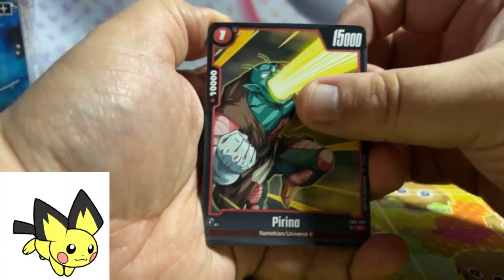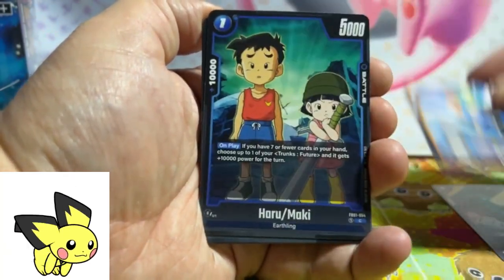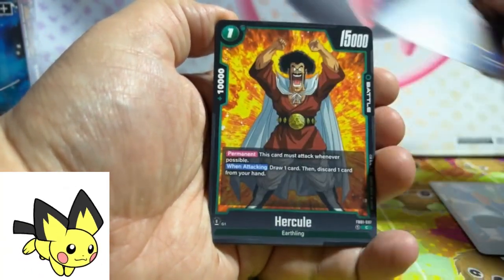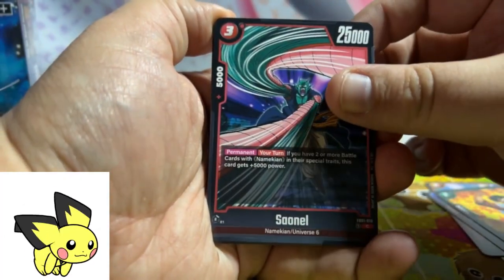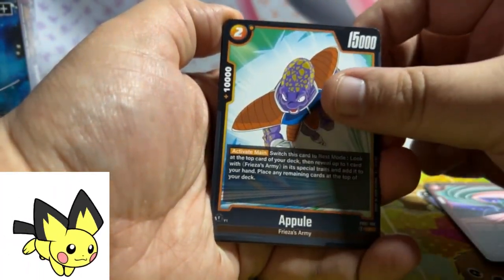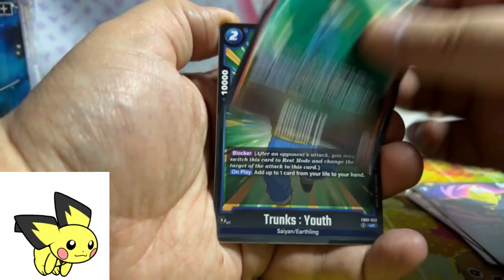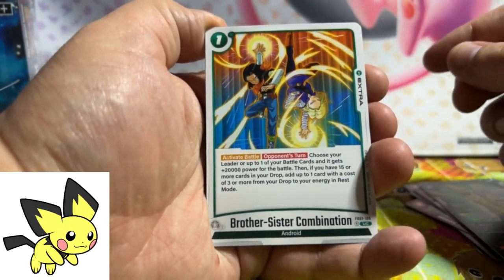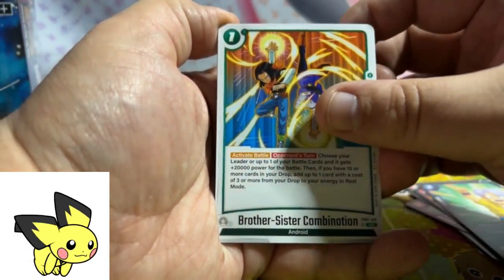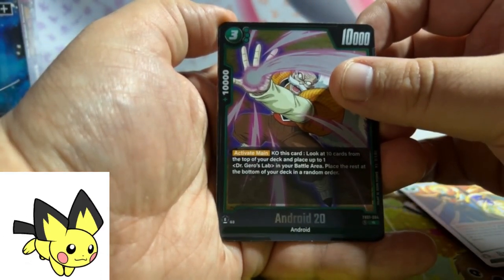Is there anything that you're hoping to pull? We got the Birder, Hercule, Saionel, Apul, Gowasu — just ripping through it, you know. That's the same for me, brother-sister combination — that card actually looks pretty nice. Android 20, our first rare.